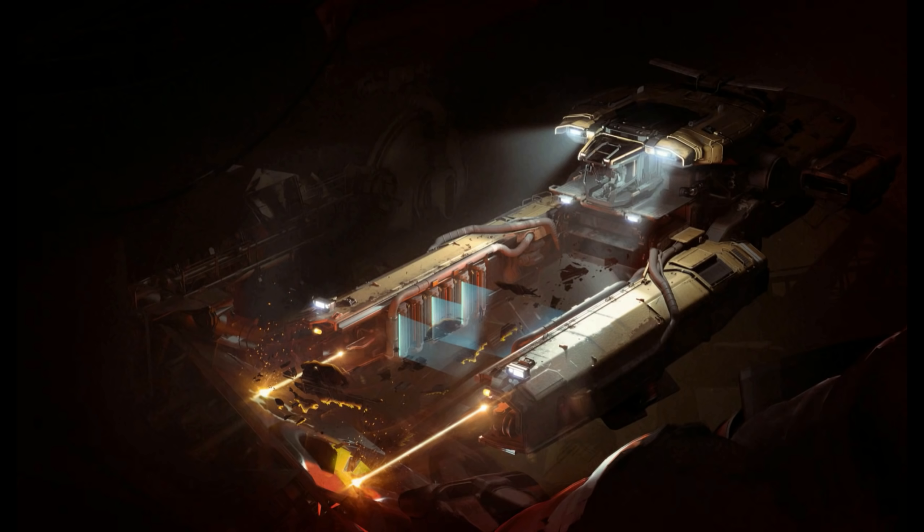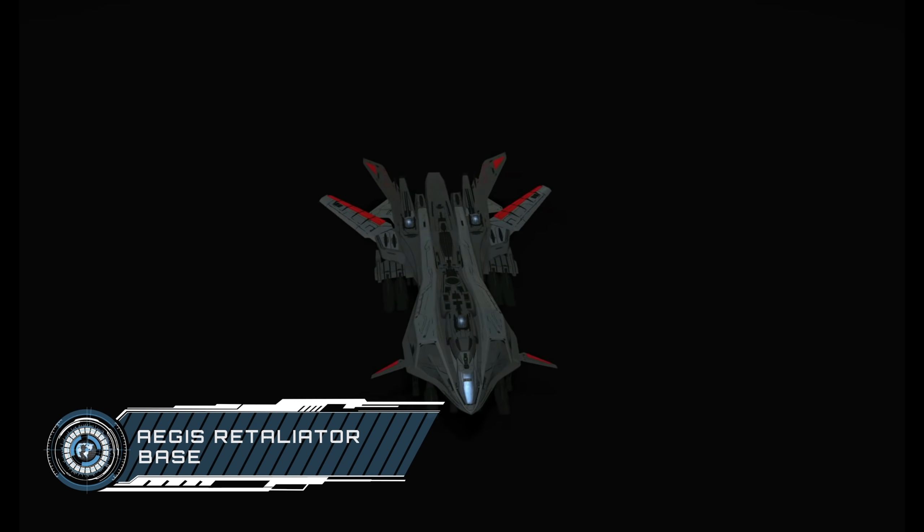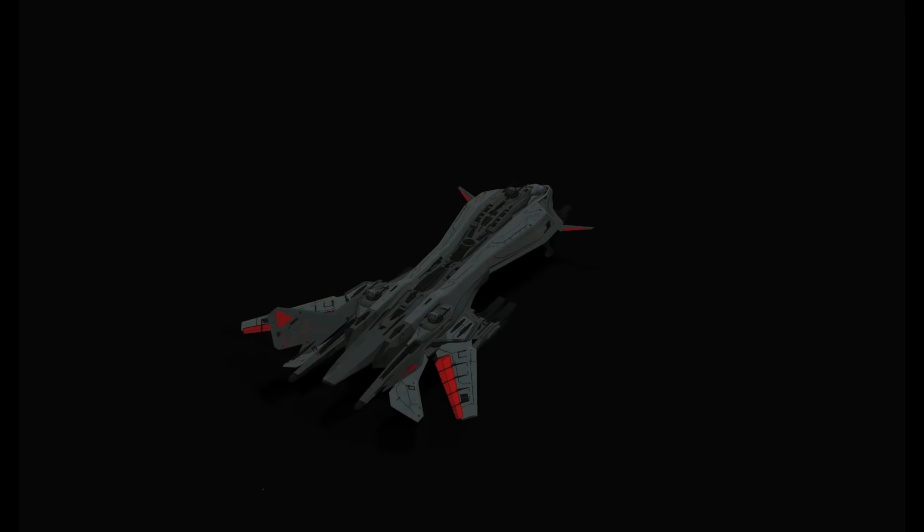On to the spaceships. To start, we have the first of the MISC Hull series, the Hull A, which is still slated for a 3.17 release. The ship is pitched as a starter cargo runner which, with its capacity to carry 48 SCU, puts it far in excess of most ships around this price. However, it does lack any of the versatility of the other starters, so you are going to be doing nothing apart from cargo running in this vessel.